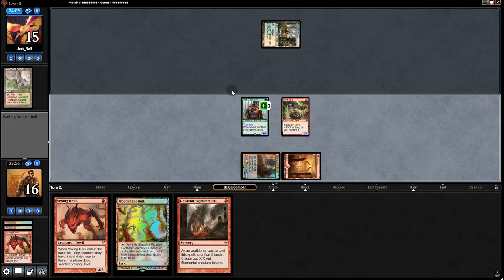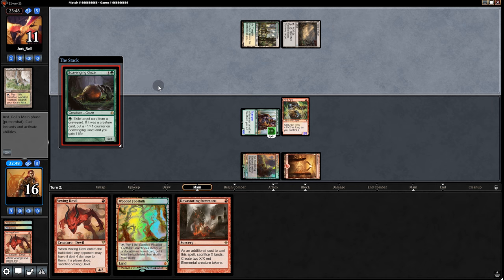Wait — they have Path to Exile? No, they don't. They're already at 11. Pull a land. Before we play anything, let's swing in. They block — this is too nice. It has Trample so 2 goes over.